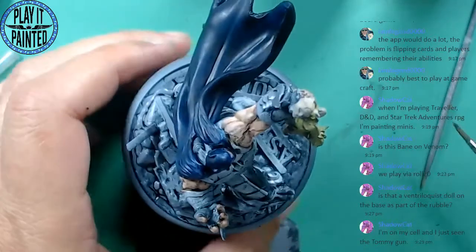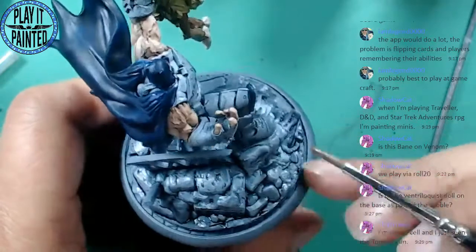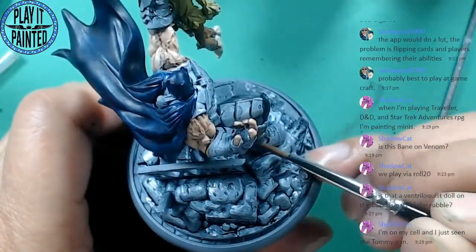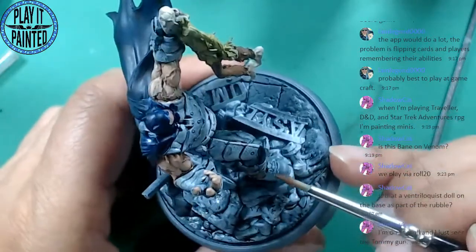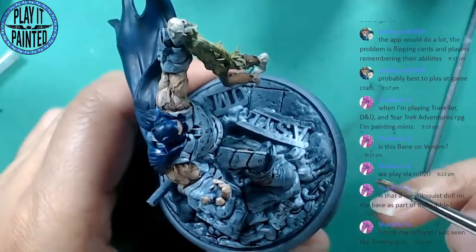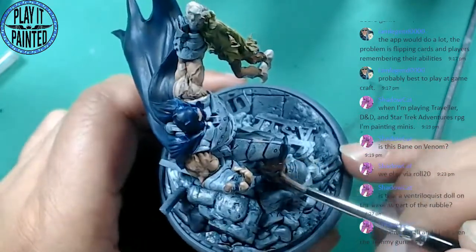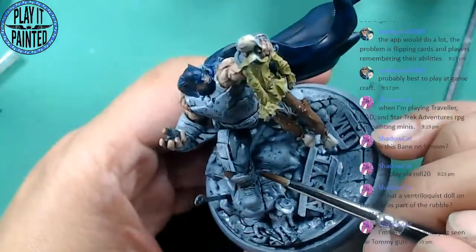I might as well just base color the boots in right now since I've got the color here. Let's just do it — time to paint Bane boots. It's leather too. Bane's boots are really just brown on brown on brown. I might as well just go with white straps.